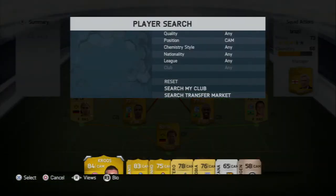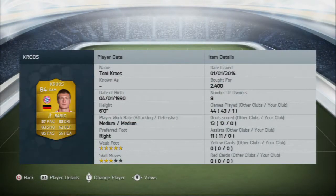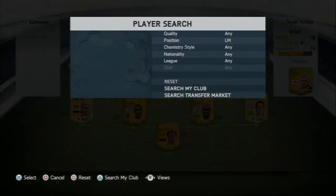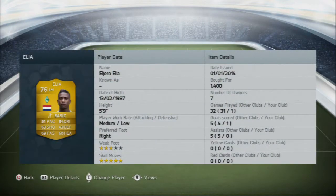In the CAM we have Kruse, who is a really good creative midfielder. He's not the fastest, but he has five-star weak foot, which really helps for an attacking midfielder. He's got great passing, shooting, and dribbling, which comes in handy in that position.